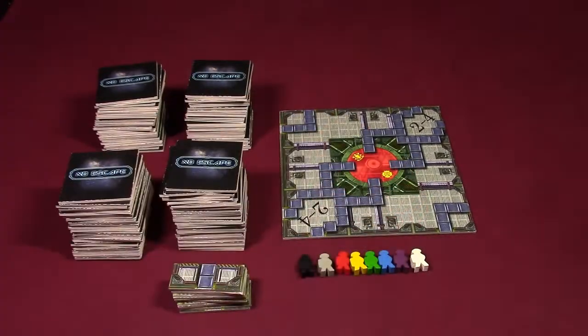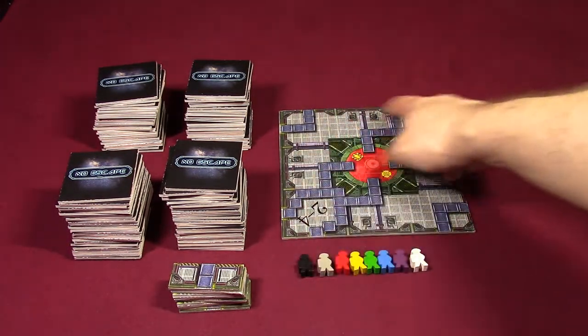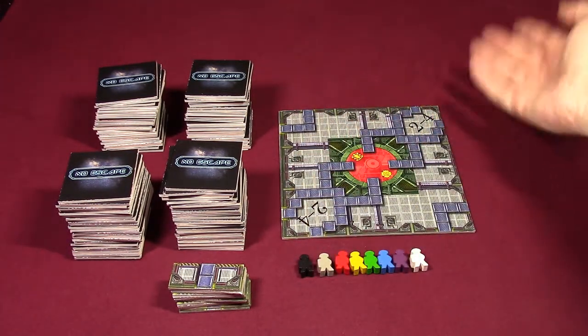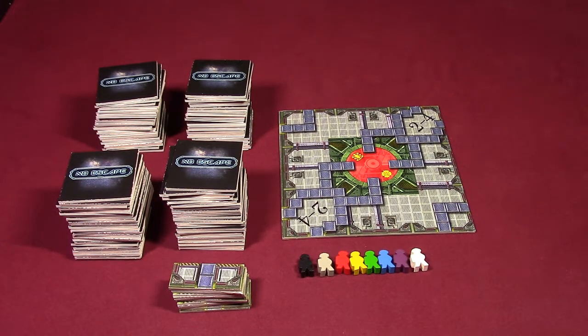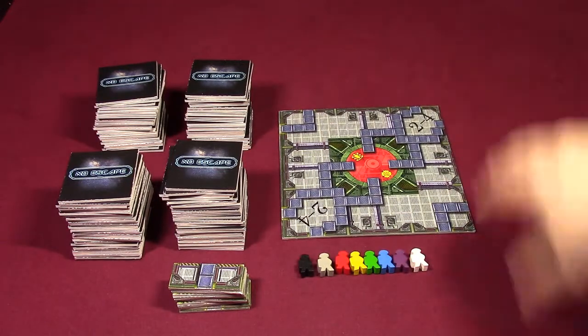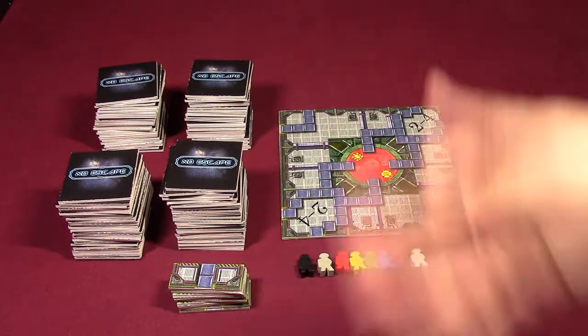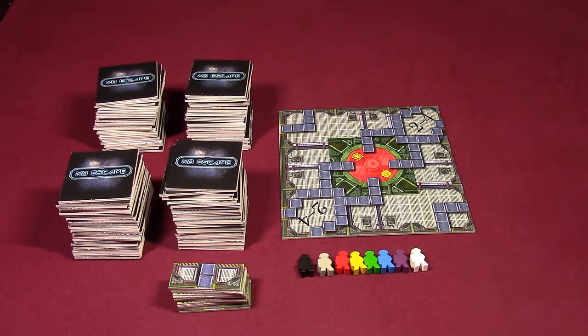I'm going to stick with the two-to-four side because I'm setting up for a three-player game. The object of the game is to go off of the board — on the edges, there are places where if you're able to go off the board, that means you've found the escape pod, you're off the space station, and you've won. But the board will be expanding as more tiles get placed as the game goes on.